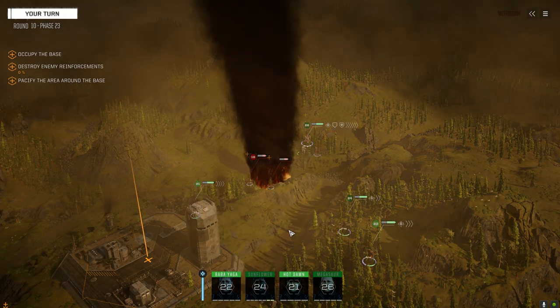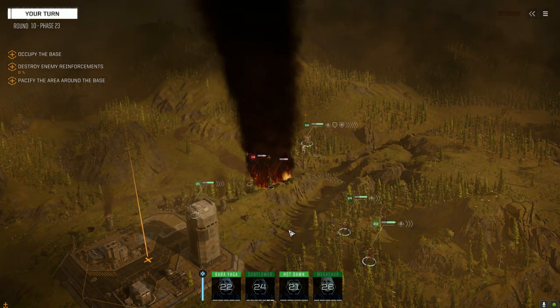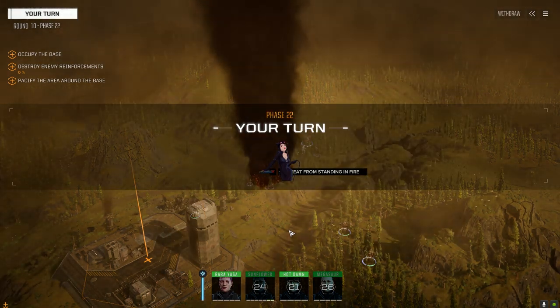Come on buddy, what are you doing? That command console makes a huge difference with being able to see the enemy - the extra 100 meter detection range is just huge.